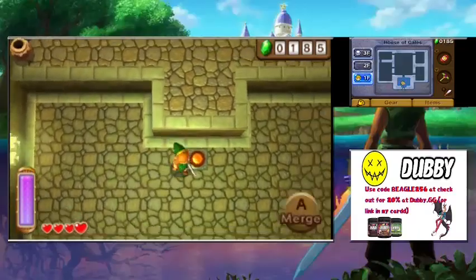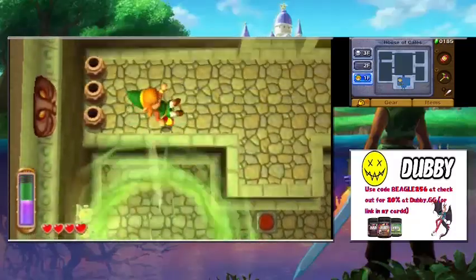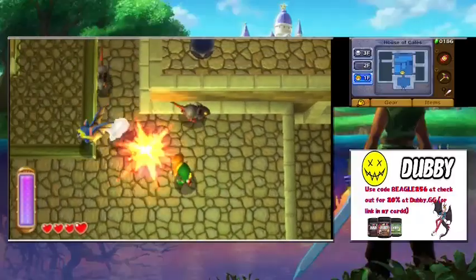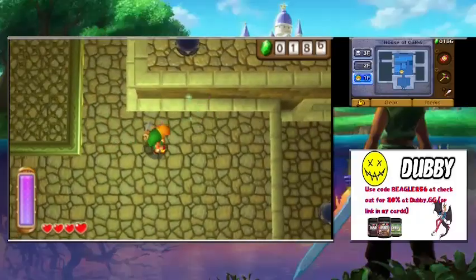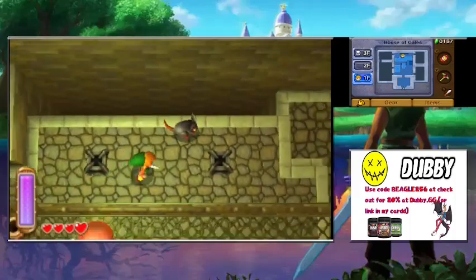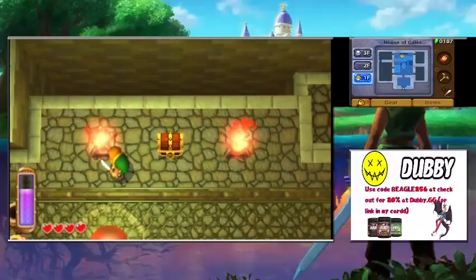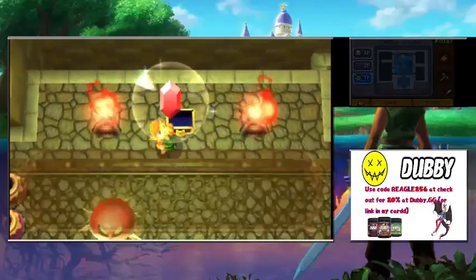Inside the House of Gales — there are pots, buttons, and fans blowing wind. There are three floors in this one. We need to find a compass and a big key. This is actually a really fun dungeon — a lot of the dungeons in Link Between Worlds are fun. We get a chest with 20 rupees inside.